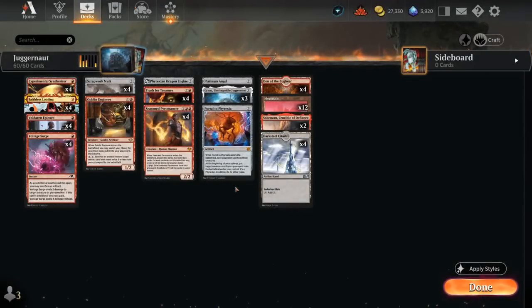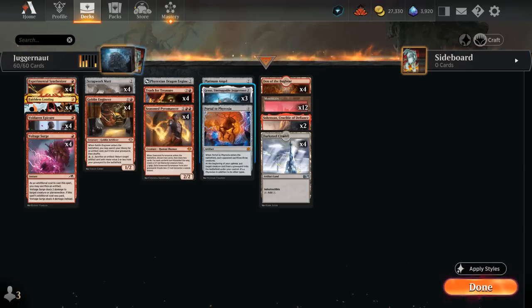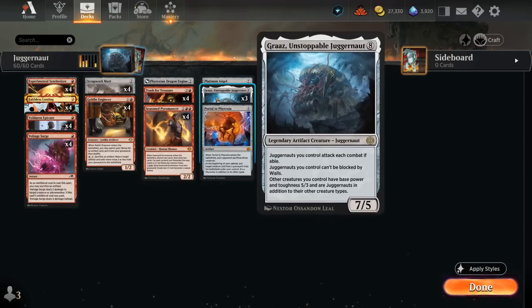Hello and welcome to another Historic Games video. Today we're having some fun in the play queue with a Mono-Red Trash for Treasure Artifact deck that's looking to cheat an Unstoppable Juggernaut into play as early as turn 3.